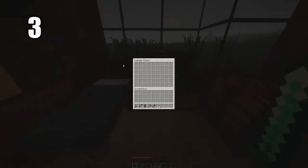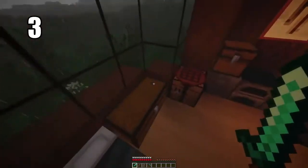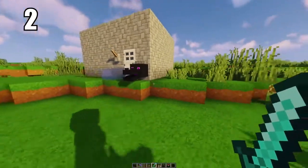Tip number 3: putting two chests back to back makes a double chest, and they're unbelievably useful. You have so much room in them — more than you'll ever need. You can have an entire storage area of just double chests. They're really easy to pull from and they look stylish as well, so there's no reason not to have them.